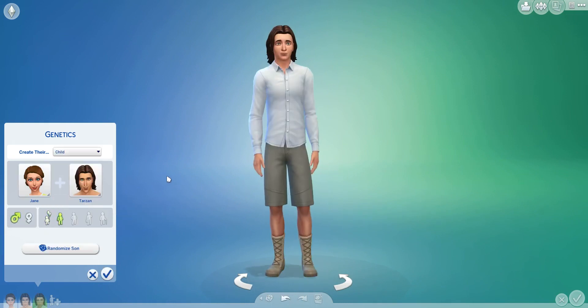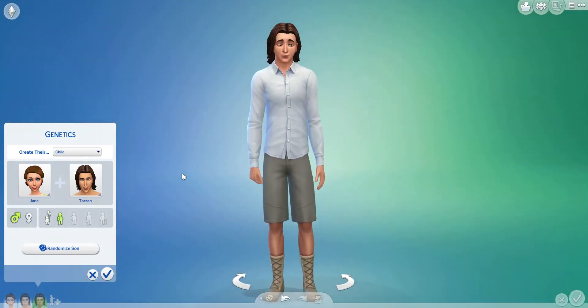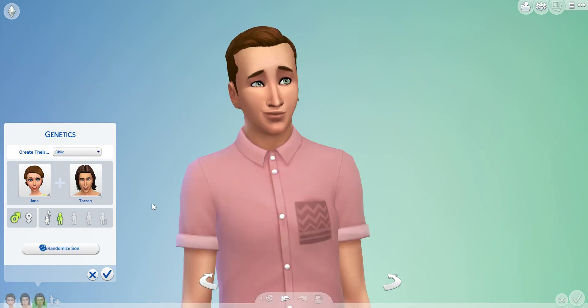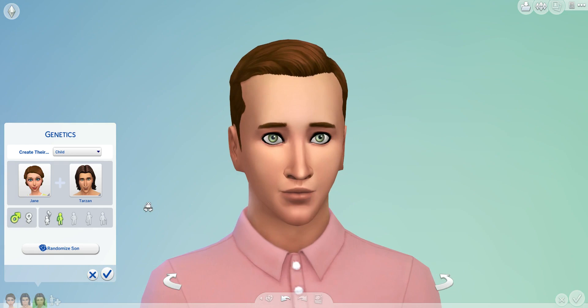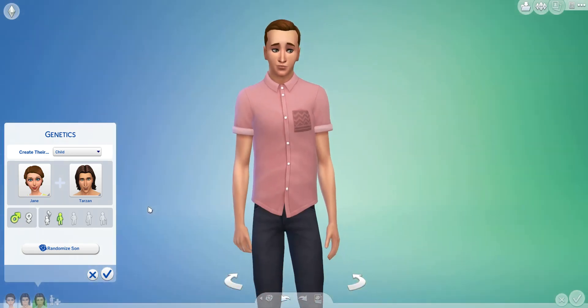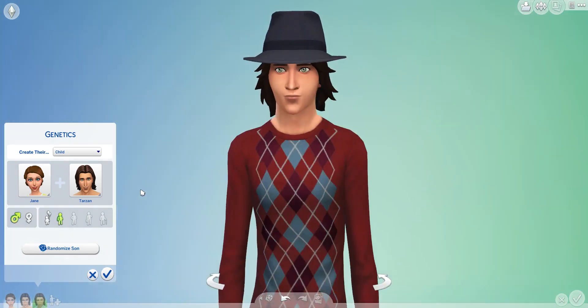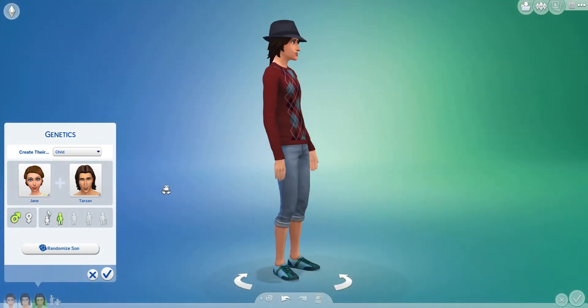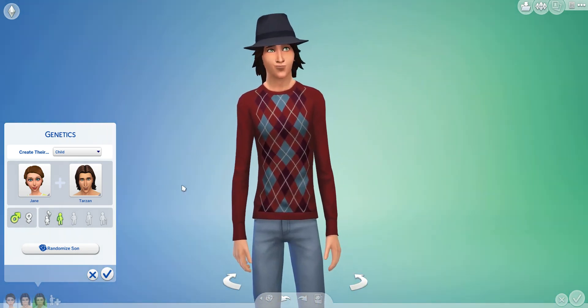Okay, roll one. He's just like Tarzan with clothes on. Roll two — he's got some guy liner. Wow, that nose. That's like a Pinocchio nose. Okay, roll three. He's got a hat and a jumper on. Definitely pulling from Tarzan in the face there.